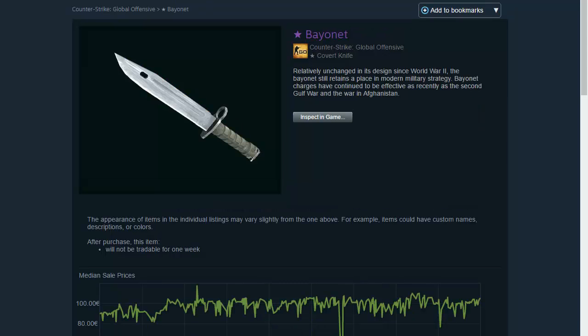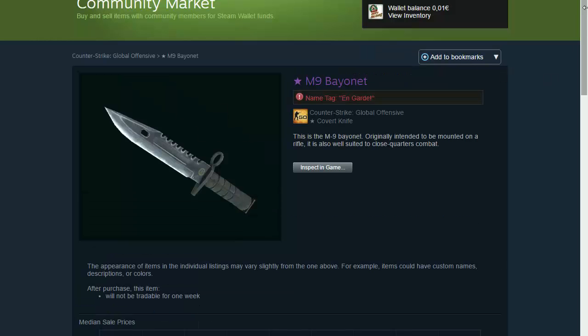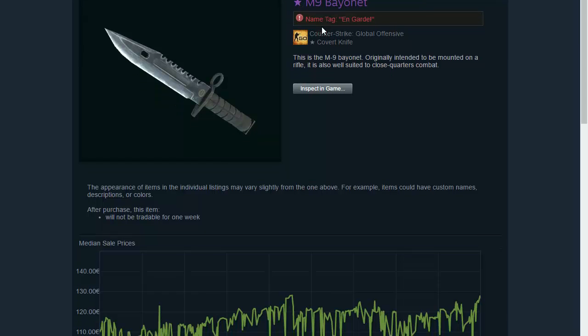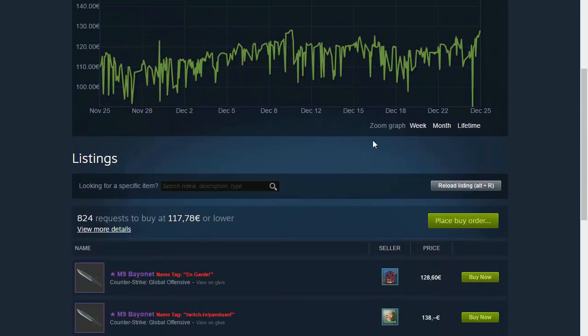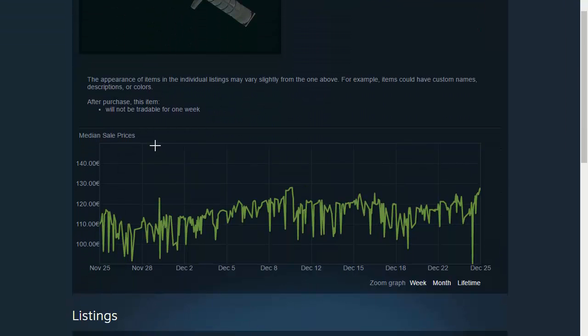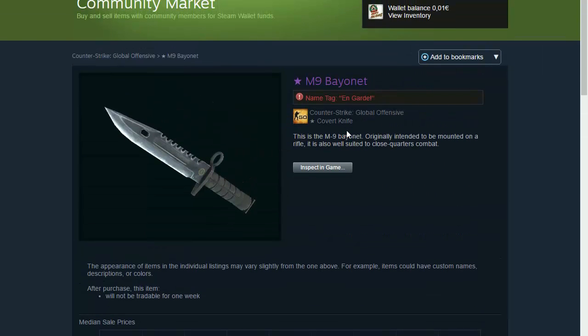Now we go to M9 Bayonet Vanilla. The Bayonet and M9 Bayonet have kind of the same animation when flipping or showing the knife, but the M9 is way much cooler — it has that rounded guard. The price of M9 Bayonet Vanilla is 130 euros, that's why it's a bit cooler. Vanilla doesn't have a condition like Minimal Wear or Battle-Scarred — you cannot find a condition on a Vanilla knife.